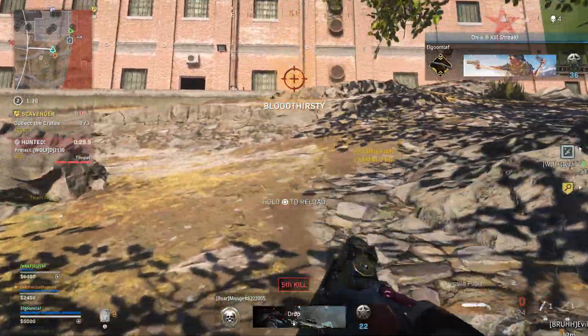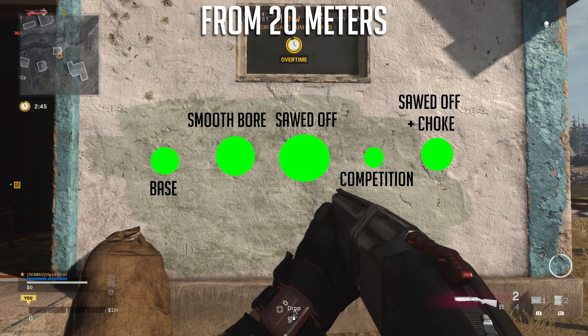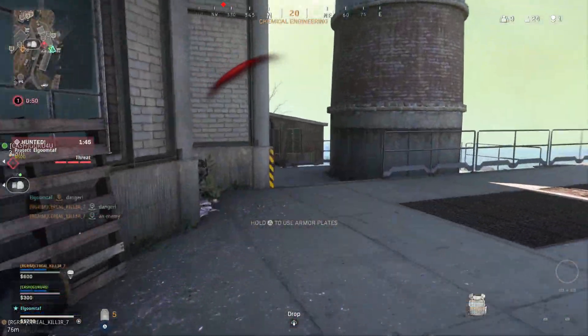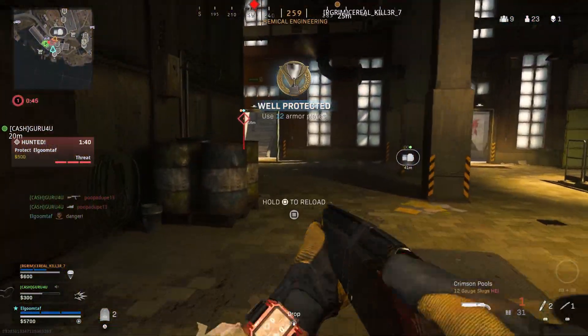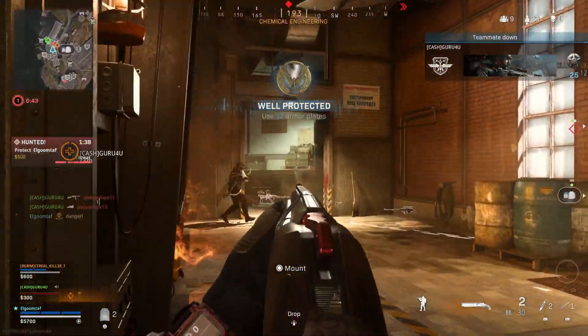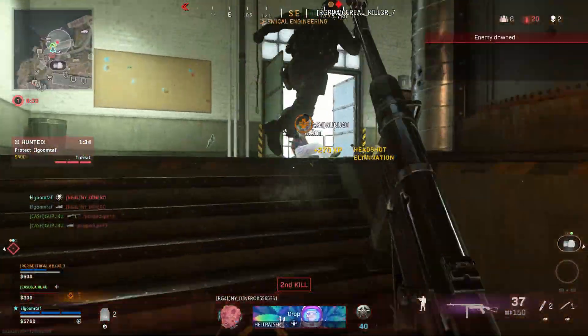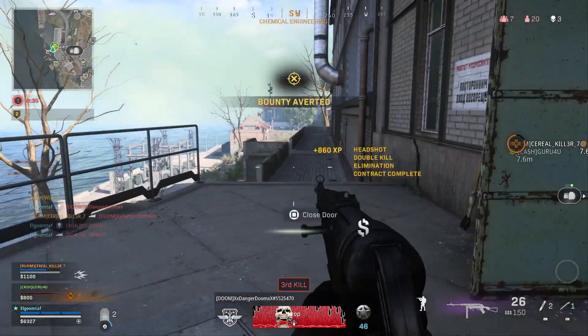We also have ADS bloom — aim down sights spread — that can affect where the slug will go, and generally it can mess up your shots at far distances, but it isn't unmanageable. Things that tighten spread will help that random deviation and things that widen spread will hurt it. We've also got bullet drop — it's gonna feel like a grenade launcher with that bullet arc past around 80 meters. You can still snipe people at that range but it's important to keep in mind.